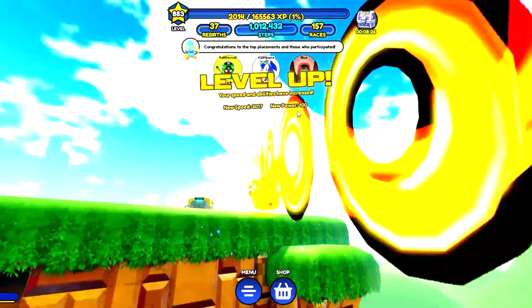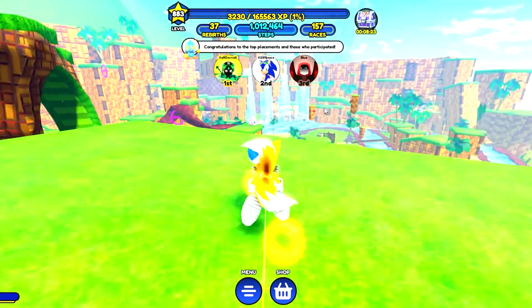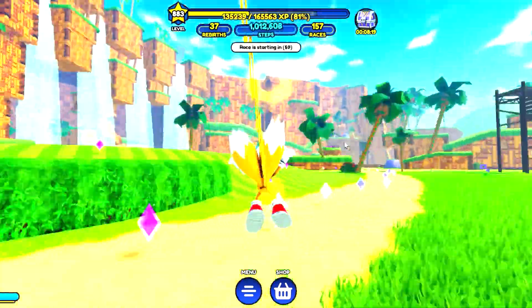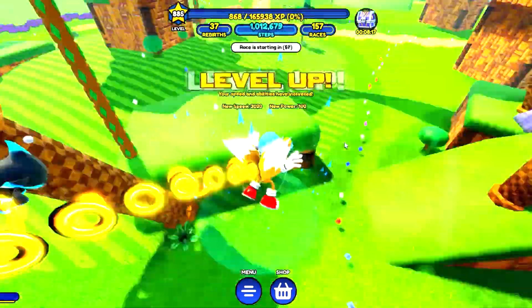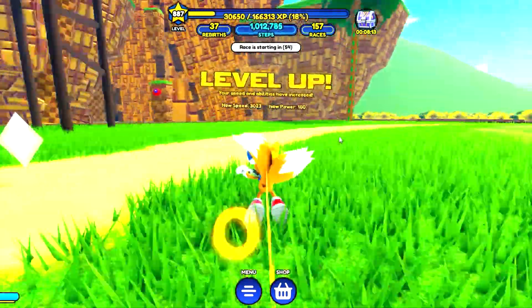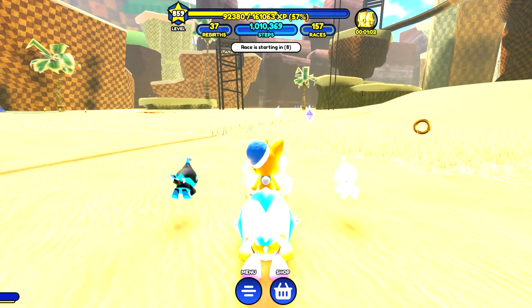The daily rewards are also scattered across the map, but there aren't as many as there are rings. Those daily rewards give about a thousand rings to the player or more. There are also chests that you can unlock at the middle top of your screen. Those chests can give XP, coins, boosts, or an exclusive item.